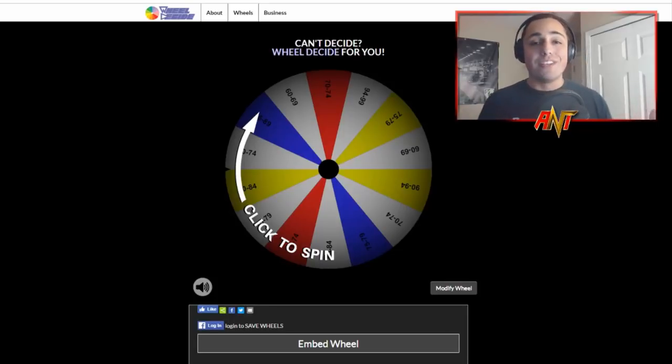It's going to be really simple. We're going to go catcher, first, second, third, short, left, center, right, we'll pick one starting pitcher, one closing pitcher, and then a bench bat. The rest of the team we're just going to pick and I'll tell you the stipulations for that. Let's just hop into it.